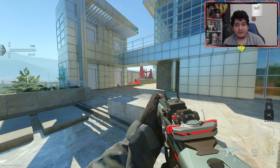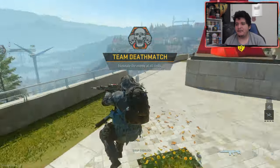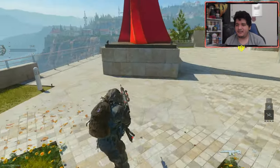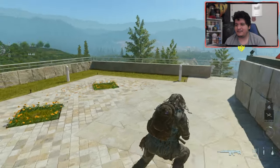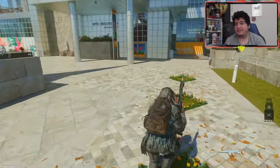Let me go ahead and show off the operator in third-person mode now. Here's how our boy Chewy looks like with the operator skin. I think he looks kind of clean. Obviously there is the Tracer Pack Shinobi bundle which gives him the ninja skin, which might be a little bit better. But this is just to kind of show you guys how he looks in his operator skin. That's pretty much it for this video.